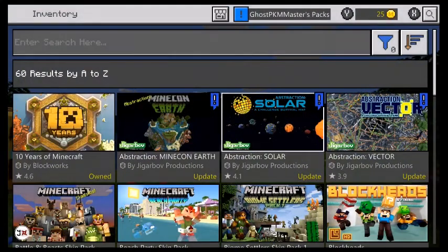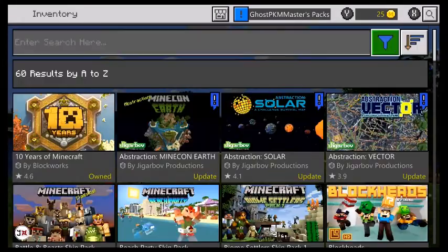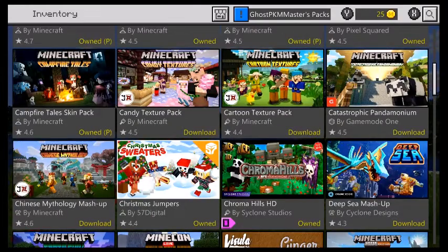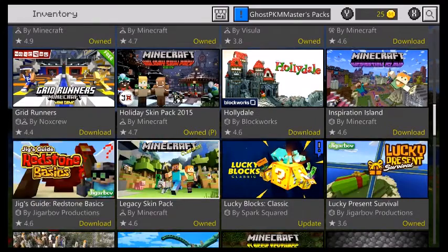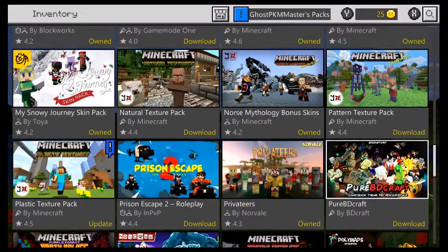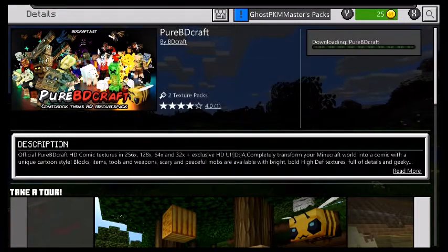Go back. There it is. Go to your texture pack and you have to re-download it.